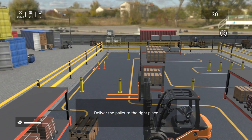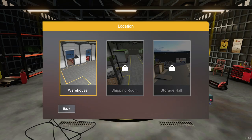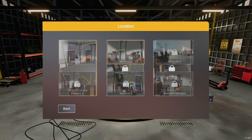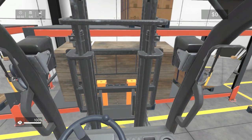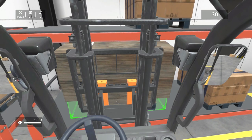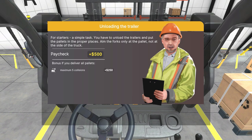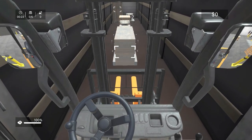Once you've worked your way through the tutorial — or failed it as I did — you can dive into campaign mode. This is made up of three different locations each with around five missions, though I only managed to complete the first three after losing patience with the game after about an hour. As you'd expect, the game has you shifting pallets from one location to another. Upon starting each mission you're given a brief from Musk detailing the objectives and your paycheck, with bonus objectives for completing it within a time limit and not smashing into things.